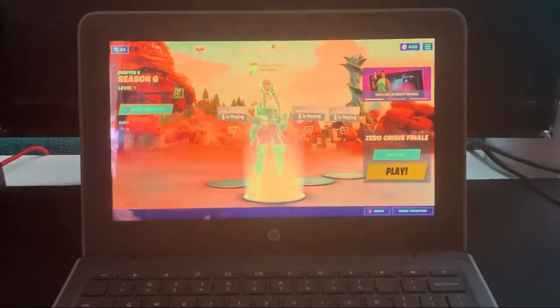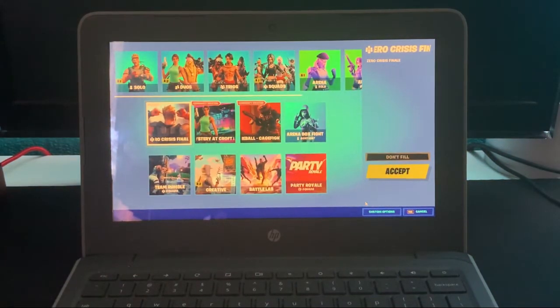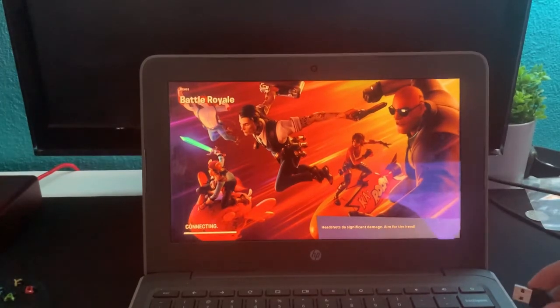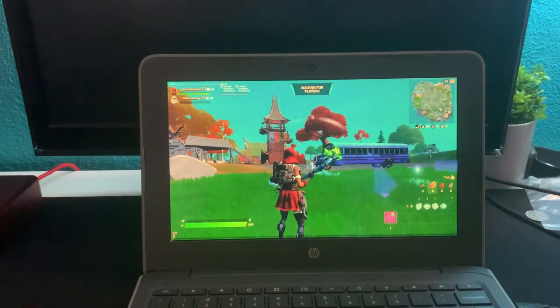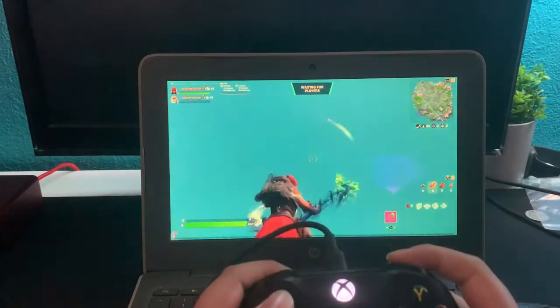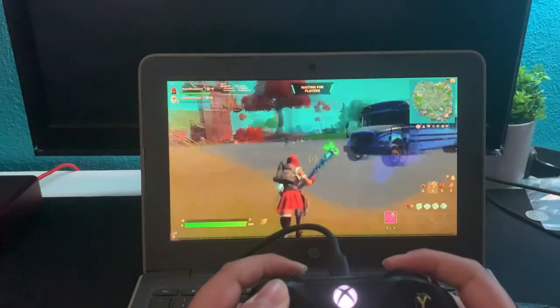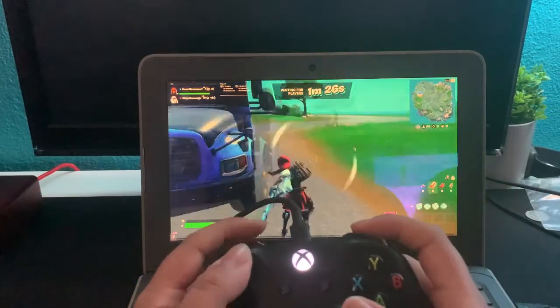We have logged into Fortnite on our Chromebook — no clickbait, no nothing. This is our locker, item shop, everything just like your account. Zero lag — my Wi-Fi is pretty good so it's smooth. You can also connect your controller via USB. I'm connecting my brother's Xbox controller and we're in the game. It is pretty smooth — some frame dips but overall very smooth.